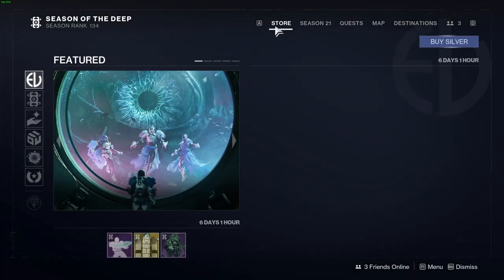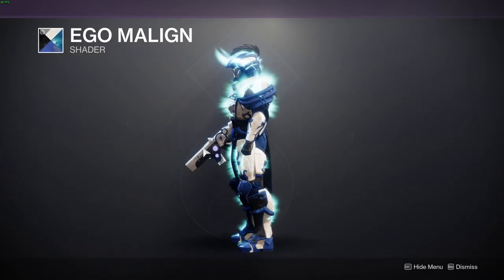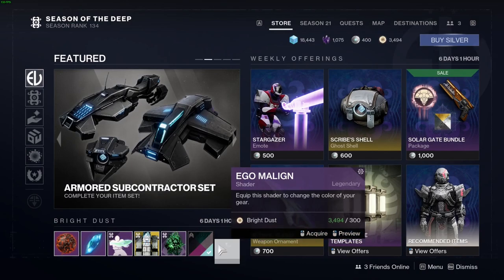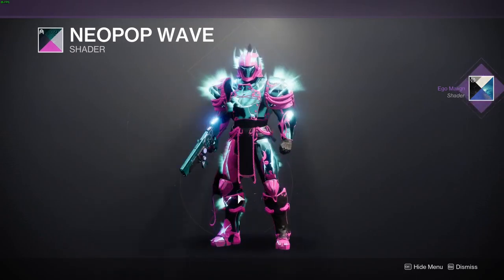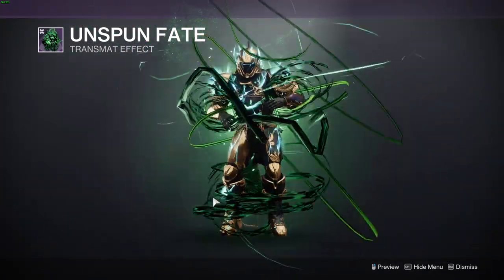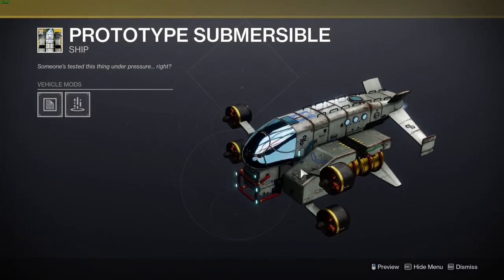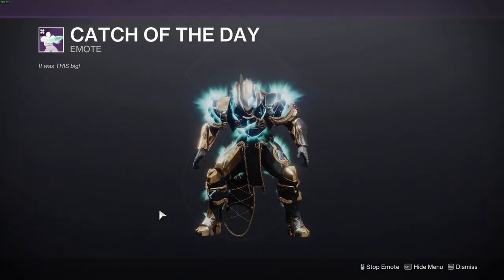We need bright dust, so we're going to start in the store this week because we have a new shader. We have Ego Malagon — that's quite nice, really popping blue. That looks cool. Next up we have the Neopop Wave — very bright. Then we have the Unspun Fate, then Prototype Submersible — that actually looks like the Titan that imploded. And we've got the Catch of the Day emote — big old fish.